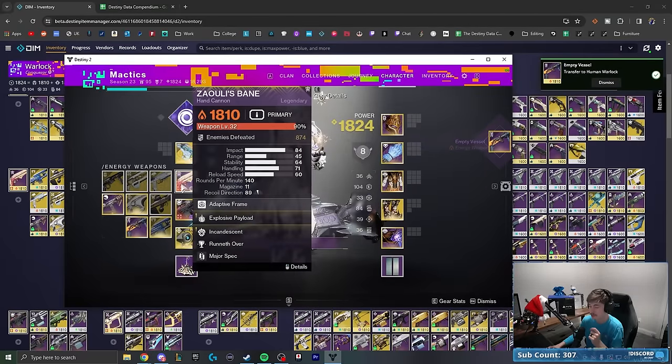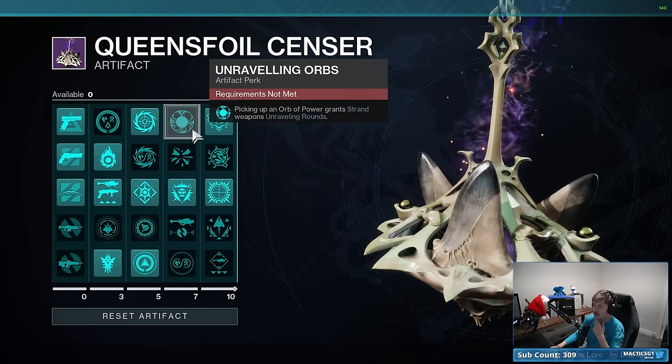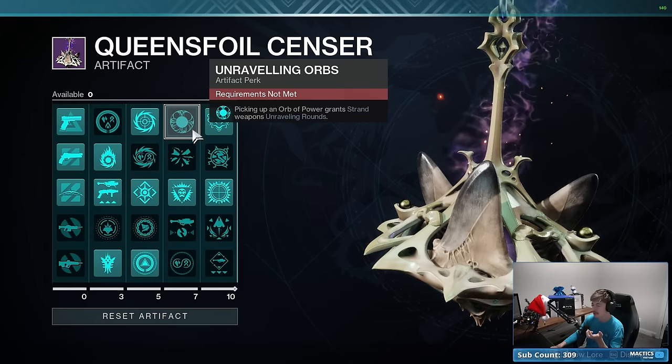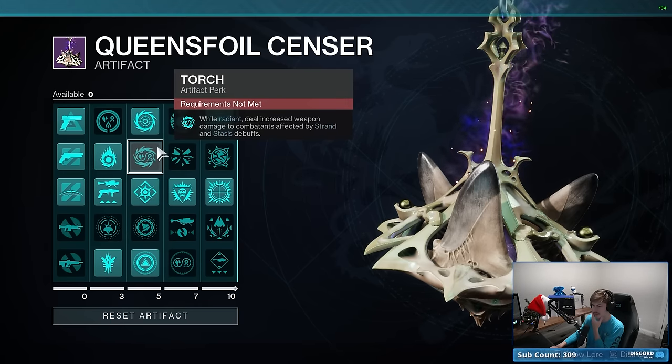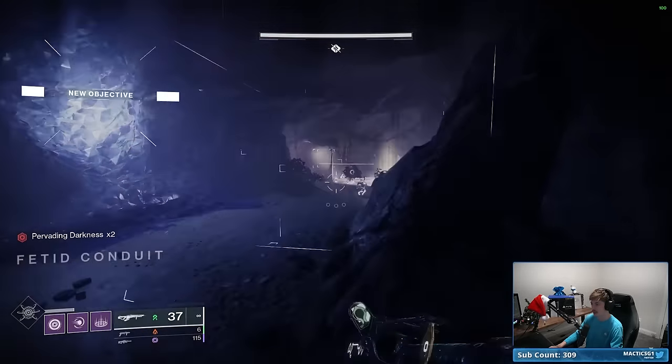For my special weapon I like blinding or disorienting grenade launchers. Also worth noting: there's a perk here — picking up an Orb of Power grants Strand weapons Unraveling Rounds — that could be really solid. We should probably look into that.